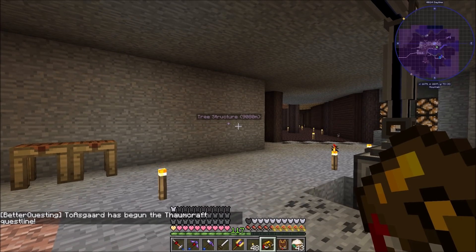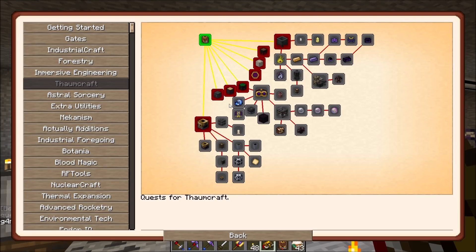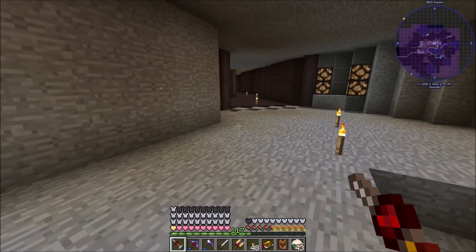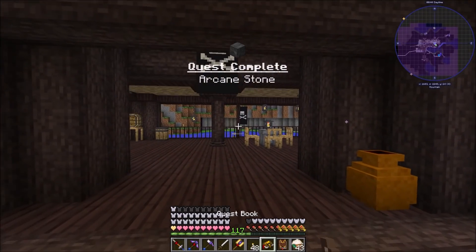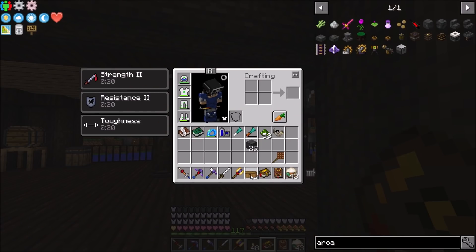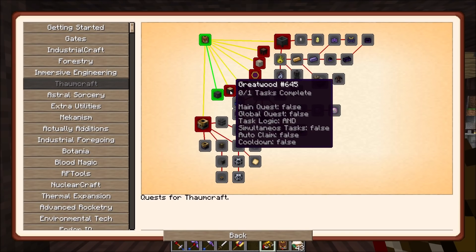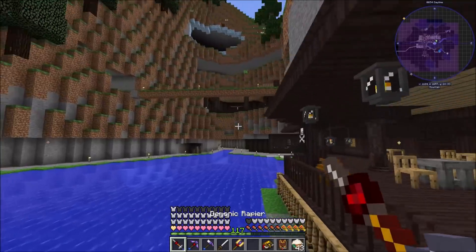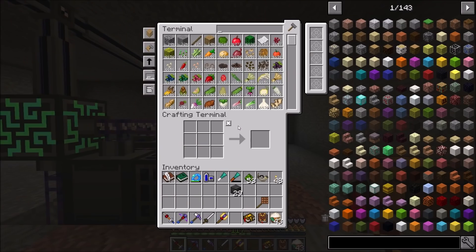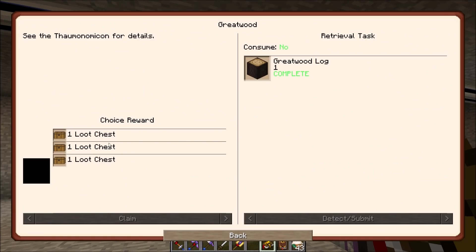We have begun the Thaumcraft quest line! Now we've unlocked a bunch more tabs. Arcane Stones - I've actually done this technically, I have some downstairs. I've been using these for building, they're very easy to craft. We get a loot chest. Then the next quest - Great Wood - we do have great wood, I've also been building with a lot of great wood. Quest complete Great Wood!